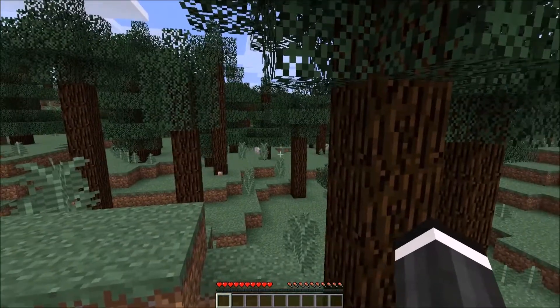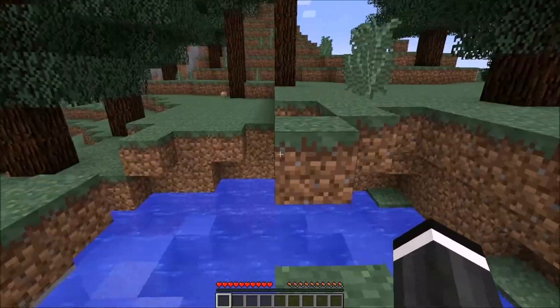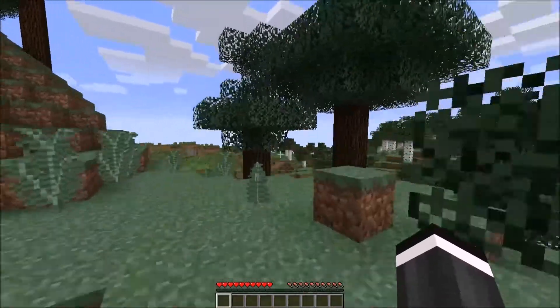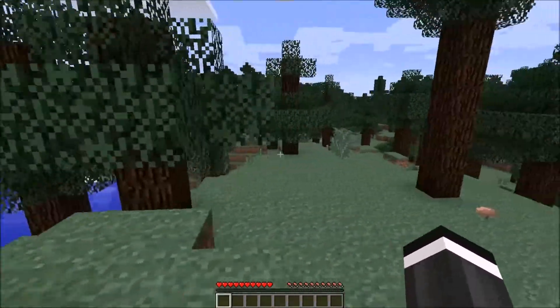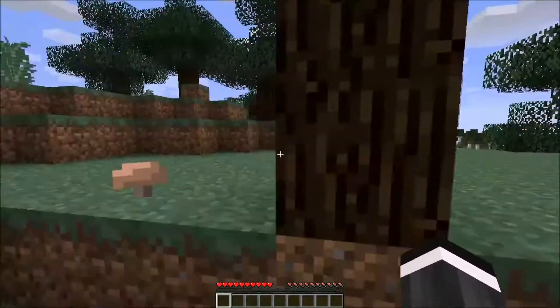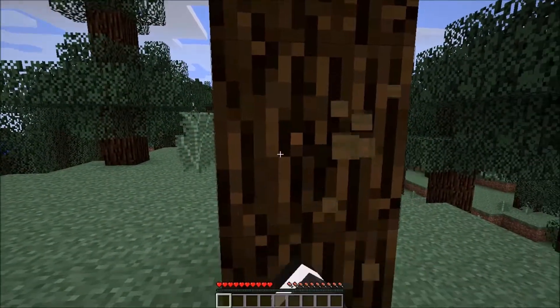Okay, so the world has loaded for me, and basically when you spawn, you want to go directly to a tree. I know you've probably heard this before, but the best thing to do in a Minecraft world is go to a tree. As you can see, there's millions of trees around — just go to the nearest one and start punching it.